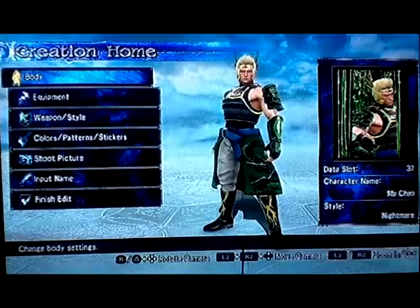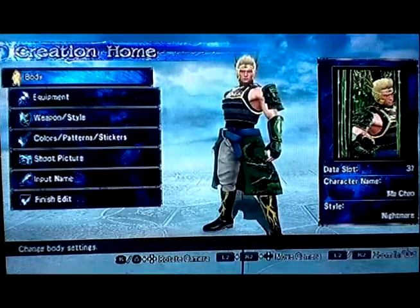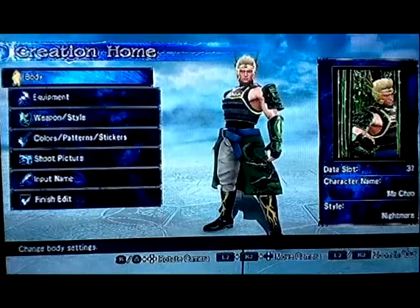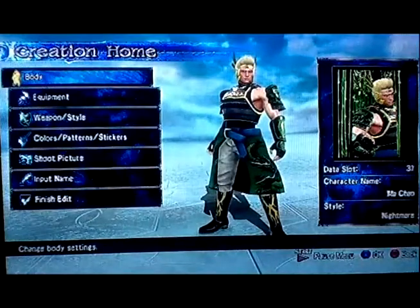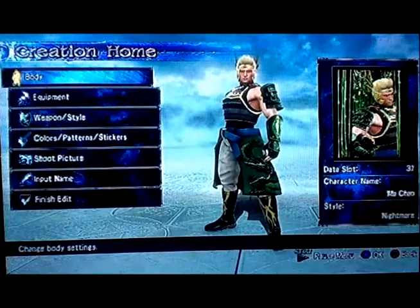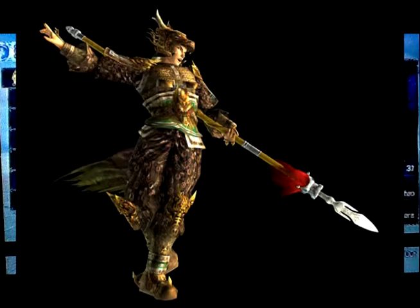For Ma Chao, I was basically told to go with the Dynasty Warriors 6 version. Ma Chao is green, he's one of the five generals of Shu, and Shu's logo is a dragon. I called him the Dragon Knight throughout the series — he had dragon-looking armor.